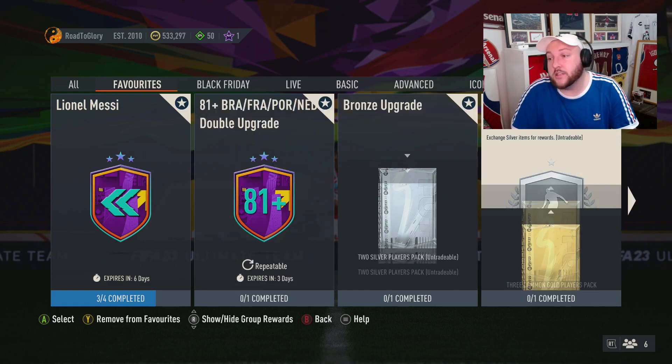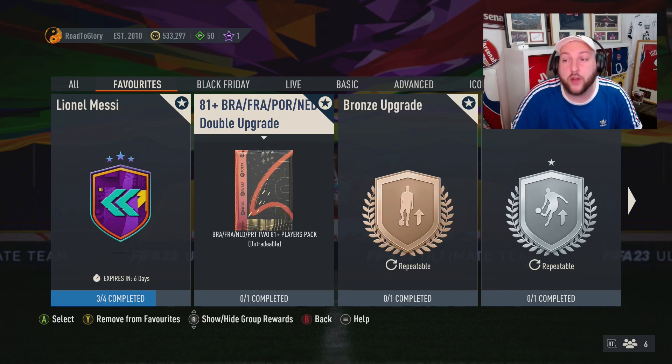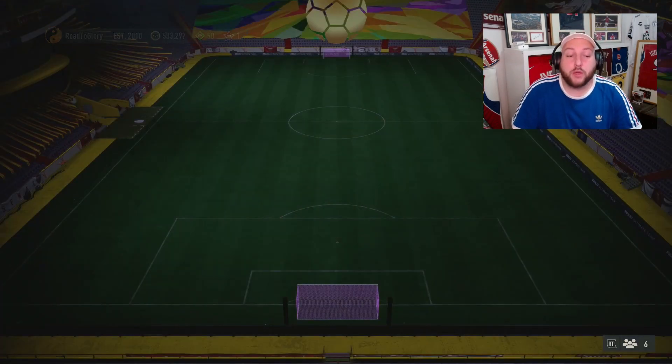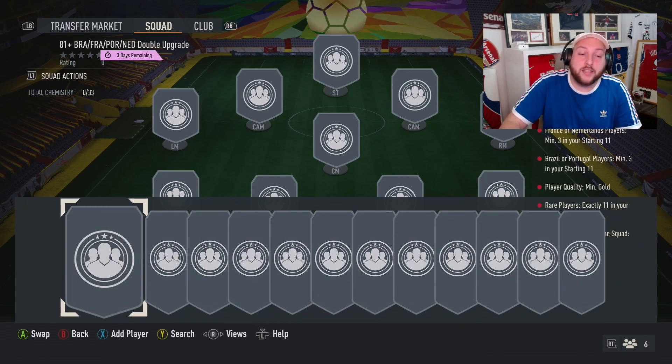You want to add this one — bronze, silver, and gold upgrades to your favourites. You don't have to do that; you just press Y or triangle on the SBC. Adding to favourites helps track it. So, to have a look at the requirements: we need three France or Netherlands players, and three Brazilian or Portugal gold rares. Let me just go and make this SBC quickly.